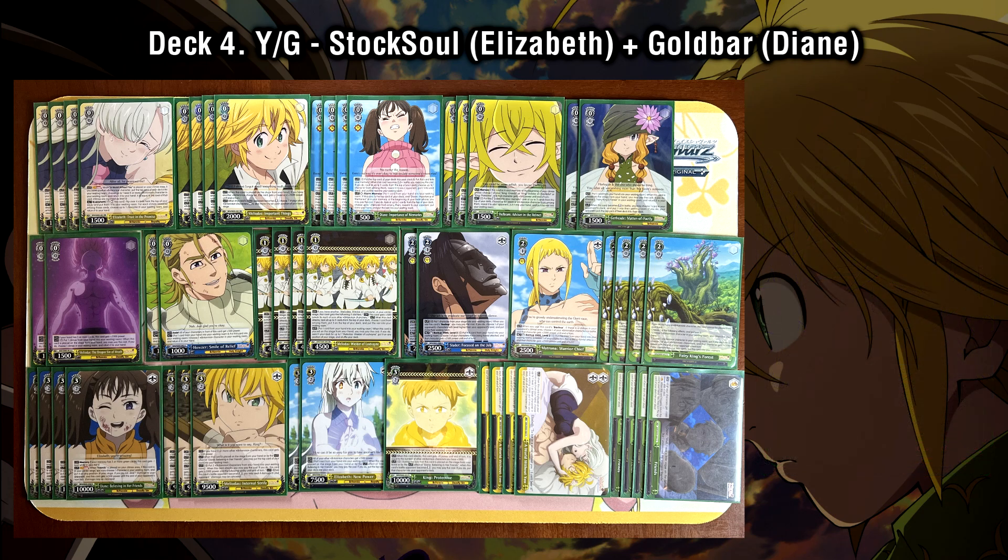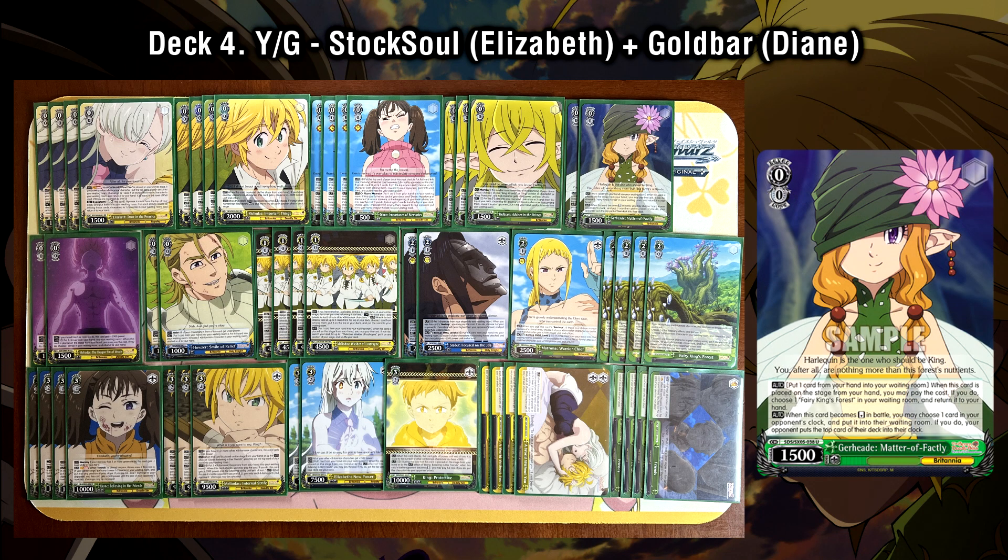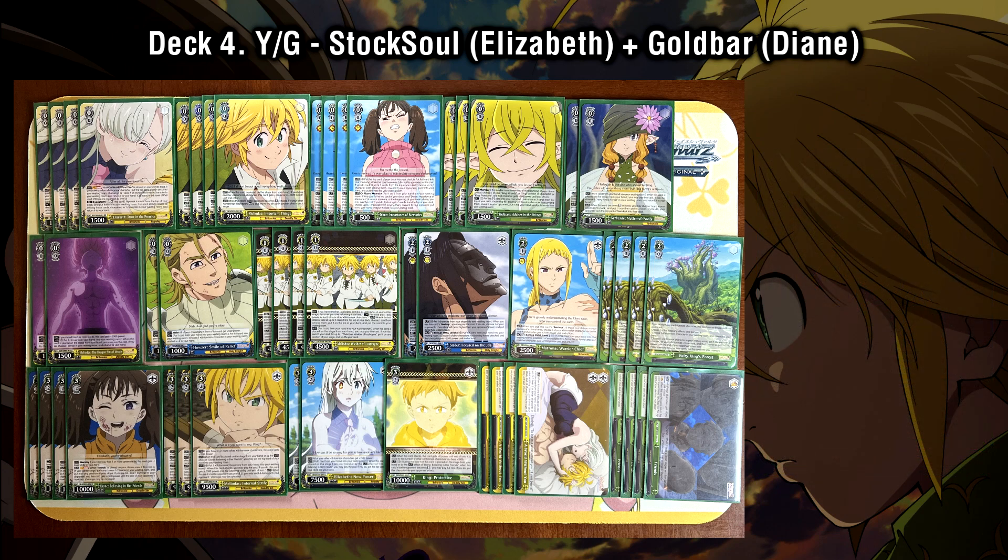The last card that goes to memory is the Fairy King's Forest — a 2-0 event where you can either salvage any character from your waiting room, or choose a character from your waiting room, put it into stock, and then give one of your characters 1500 cross turn. Whichever mode you choose, when you use this event with 2 or less memory, you can send this card to memory. So a combination of Hellbram plus two events, or one Diane plus one Hellbram plus the event, works for your 3 or more green memory. The event also has a bonder in the level 0, where the on-play allows you to pitch any card to salvage the event from your waiting room.